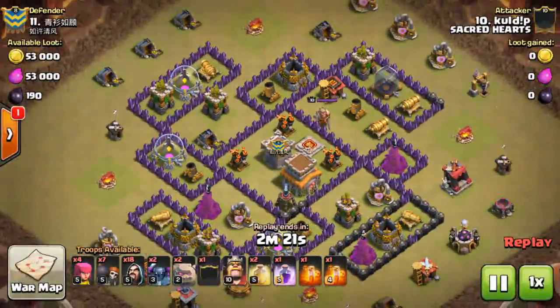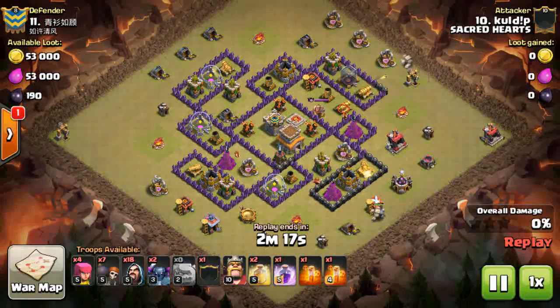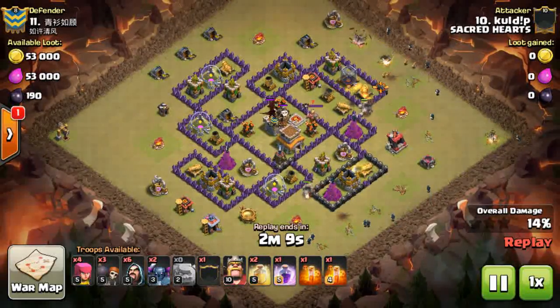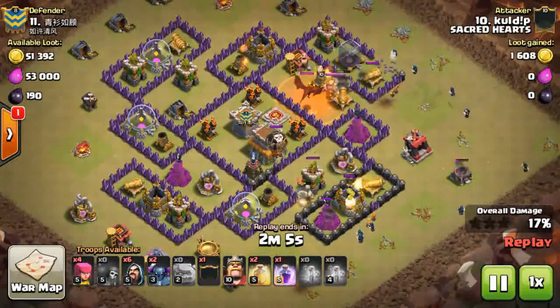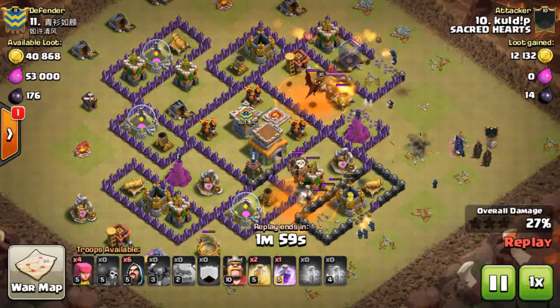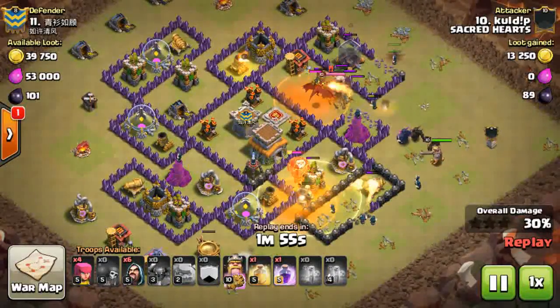Next we're gonna watch Kuldeep taking out their number 11 - again a GoaPe attack. GoaPe is a professional attack strategy that was used earlier but nowadays has been lost. In this raid he drops two golems widely spread from each other. The CC splits off into two different groups but that's not a big deal. He has two poison spells ready and a great wide funnel is created onto the base.